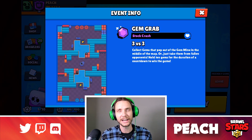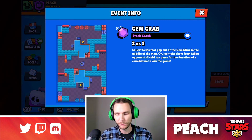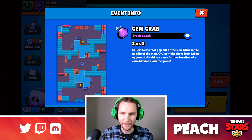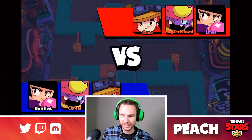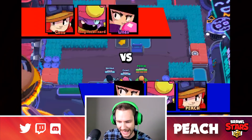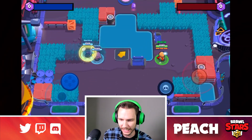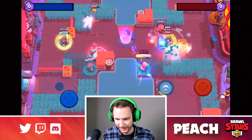Who knows when we'll see this one actually in rotation — maybe on the next update. But that is exactly why you haven't seen this map. It is available inside the game if you play friendly matches. Let's get into some gameplay on this sweet new map. Here we go into the secret map on Brawl Stars — Gem Grab, Stock Crash. We got some people from Discord. I'm playing Jesse, with Gene and BB as the comp on each team.